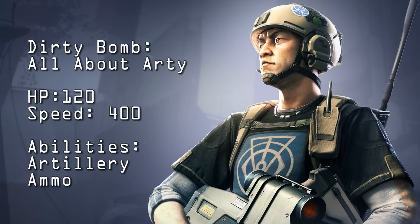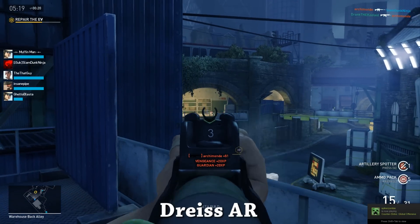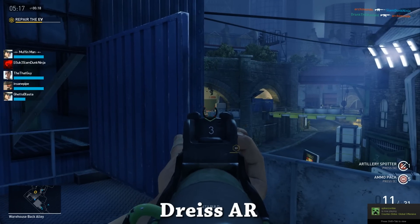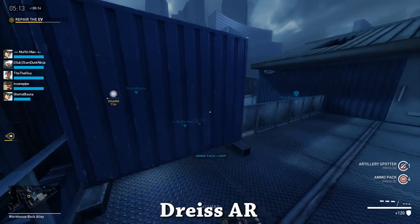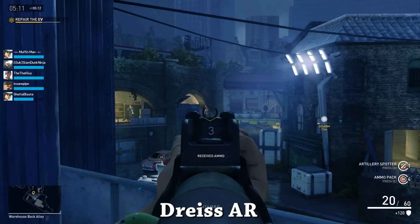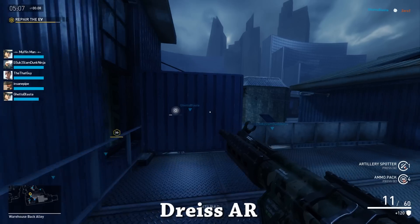Starting off with his stats, Artie has 120 hit points, tying him with Skyhammer and Redeye for the third most. He also has a modest speed rating of 400, tying him with the previously mentioned Mercs for the third slowest as well. However, that slow speed rating isn't too much of a factor if you're playing at Artie's optimal range, which is medium to long.